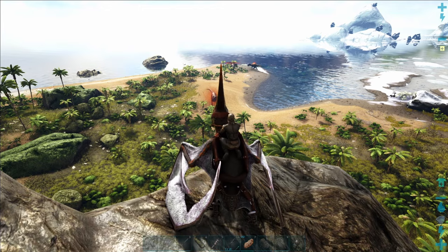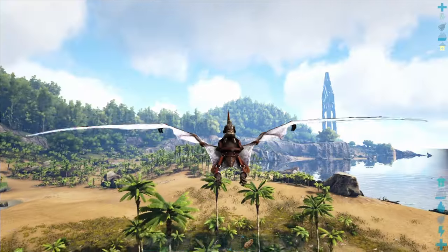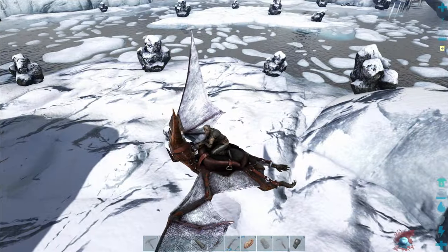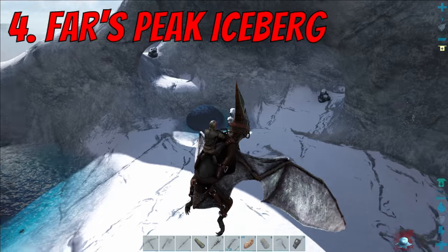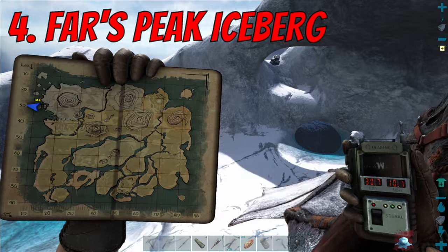All in all, this whole chunk of West Coast is really cool to build on. Personally I like the area with the waterfall. This is location number four on the list - Fuzz Peak Iceberg, which can be found at coordinates 30, 10. This is a very unique base location and very aesthetically pleasing. Who doesn't want to live on an iceberg?